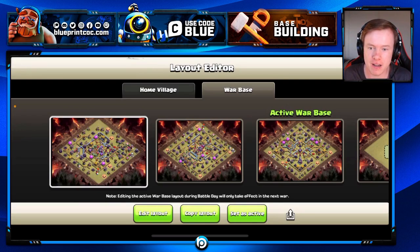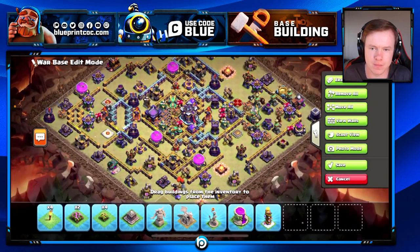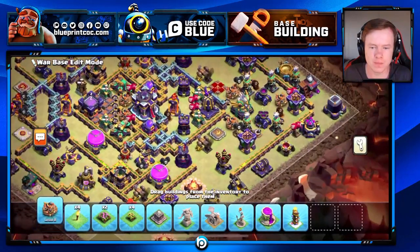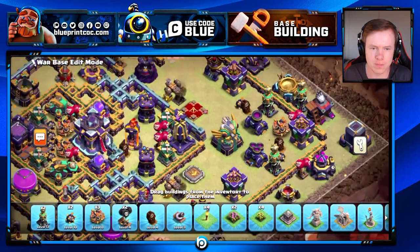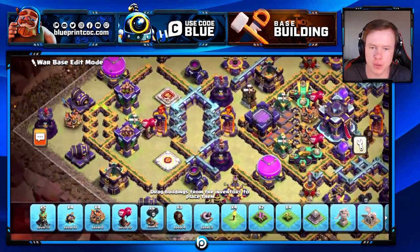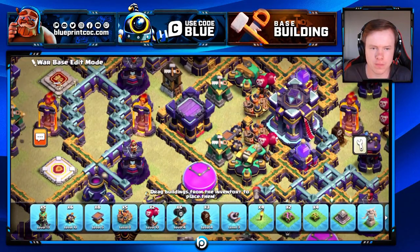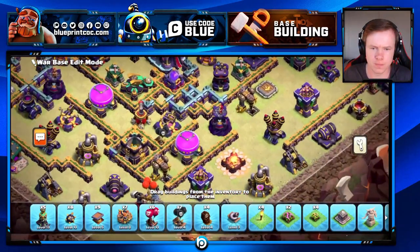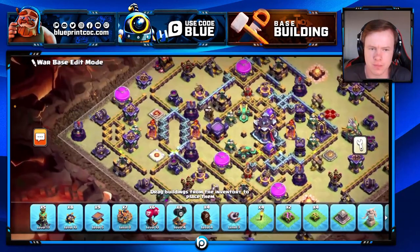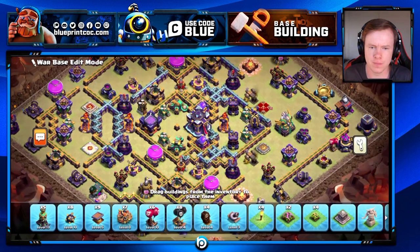If you want, we could start right now — get a base open that you want to tweak and talk through the sort of tweaks you make. Let's start. I pick this base because it's good for both war and Legends, so both can use it. First thing I usually do is I remove every trap. I usually change all the traps, because I always look at the replay to see how people hit it. According to that, I put my traps — or according to the opponent, sometimes, if you already know one week before who you are matching.